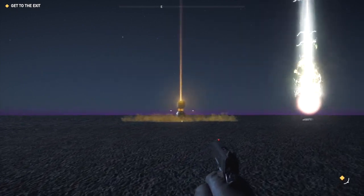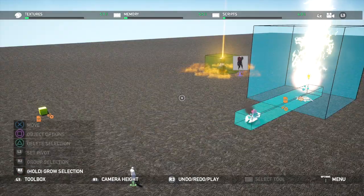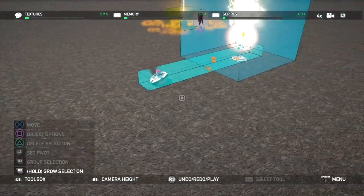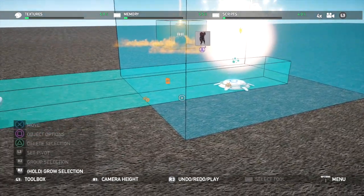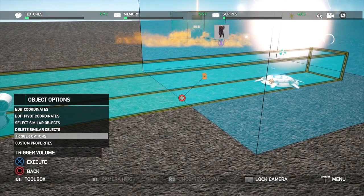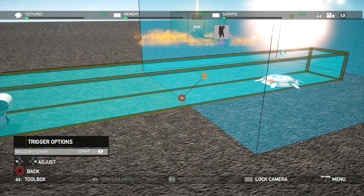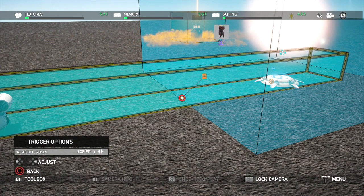Let's go into triggers first and really figure all this out, just to show you. We're basically going to break this down for you. So as you see here, this is a volume trigger. And here's your trigger — if we go into it, you'll see that it's hooked to the script. My trigger options are script six. I can switch it to any script I want, but that's the script I have it hooked to. I can hook it to a different one, but I want it on script six.